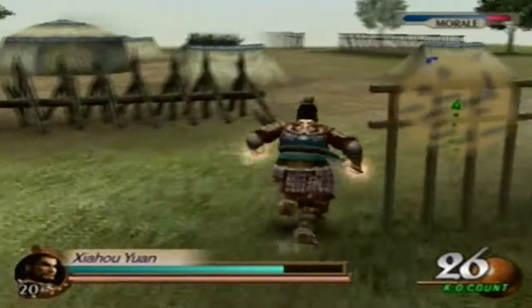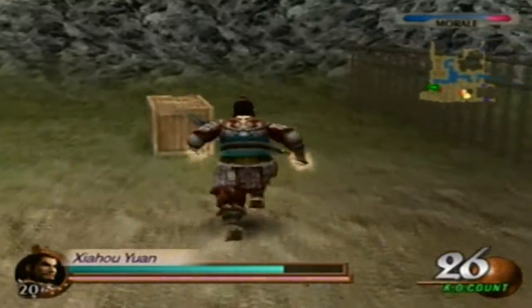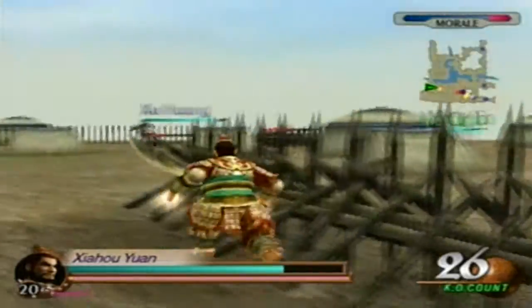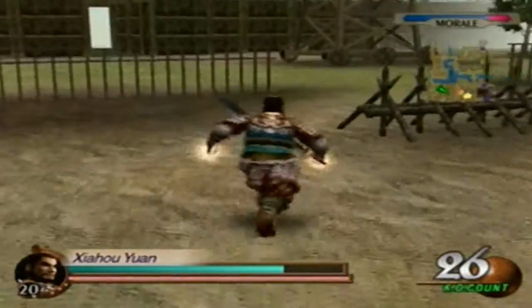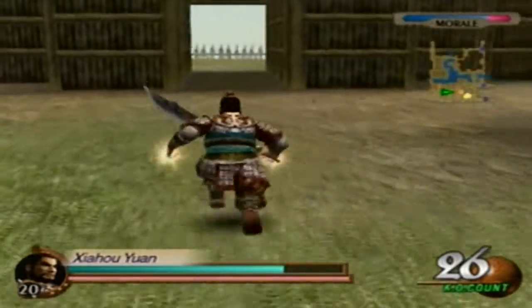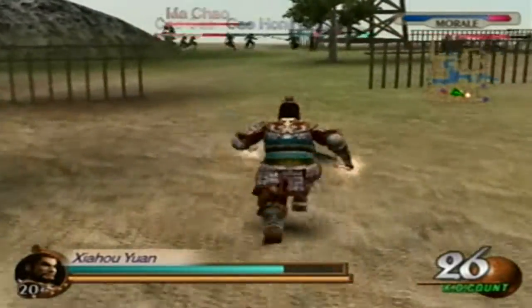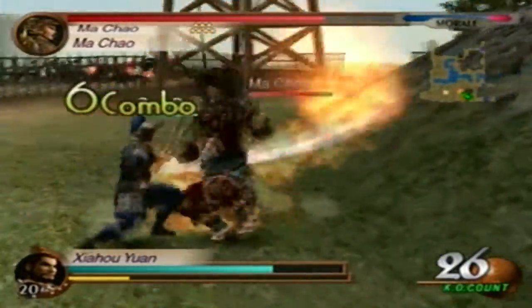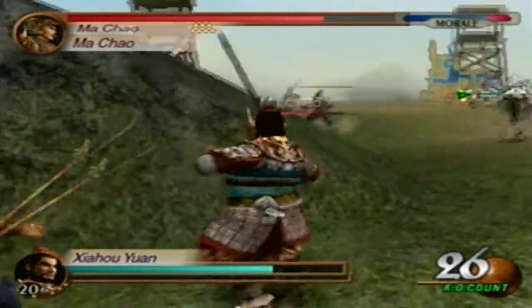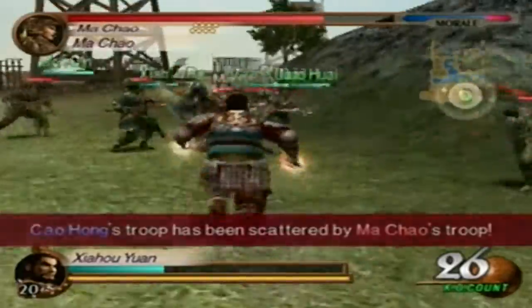The only problem I can see right now is if I leave and Sal Sal gets killed — that's the worst thing that could happen. But I grabbed it. I have it now, so let's bolt back. It doesn't look like he's getting attacked. Sal Sal has a good amount of health left, and since he's a commander there are plenty of opportunities for him to get health back. He obliterated Cao Hong.